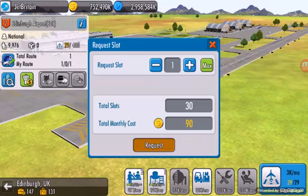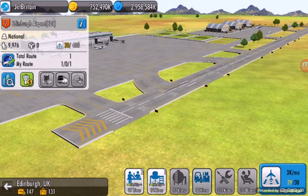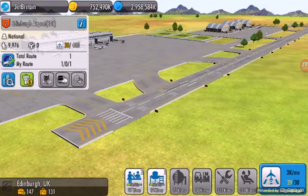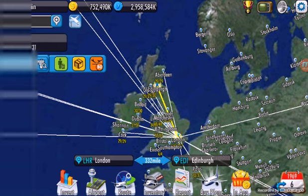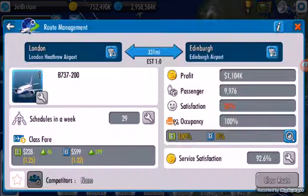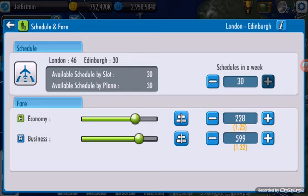Also, why is that cargo here? Got the cargo routes — I'm just going to move that. I don't know why that's there. So if I go onto Edinburgh, then go onto the route, and put up the schedules in a week.